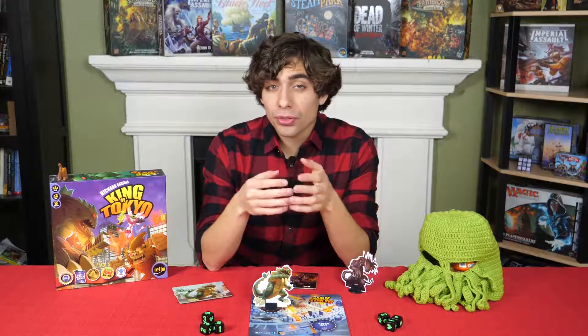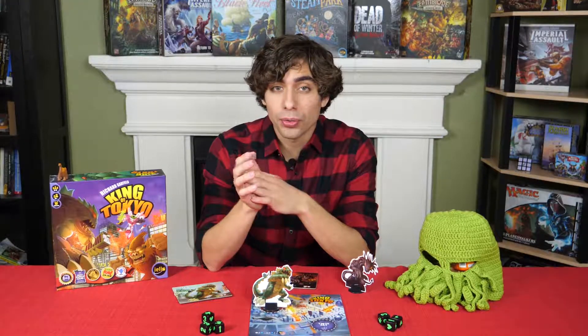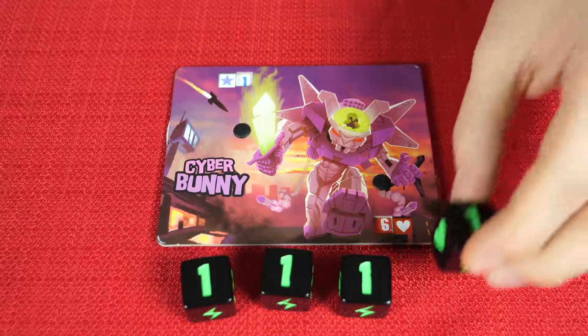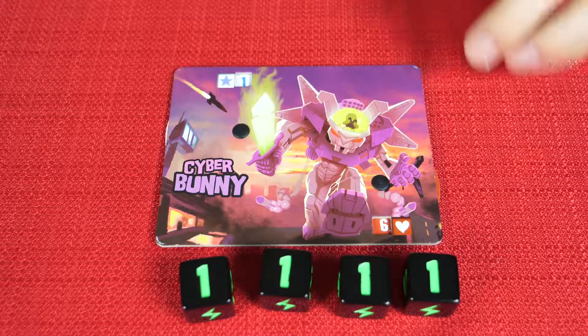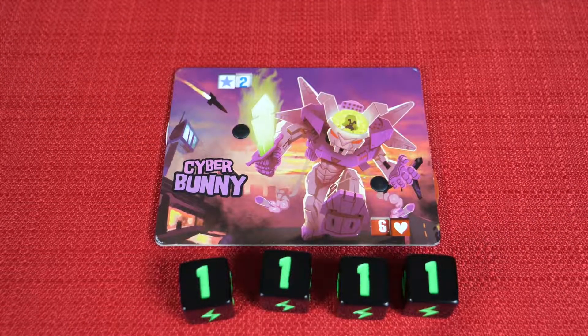You can also score additional points for rolling extra numbers beyond the set of 3 you already created. So if you roll 4 3s, every 3 you roll over that first 3 gives you 1 additional point. Same with 1s and 2s — if you roll 5 1s, you'll get 1 point for the first 3 and 1 more point for each additional 1, for a total of 3 points.